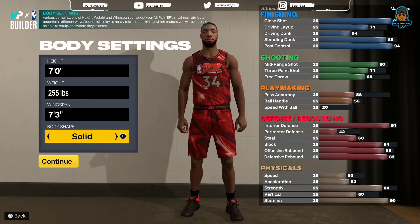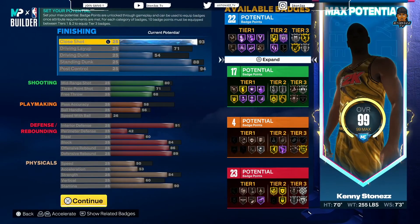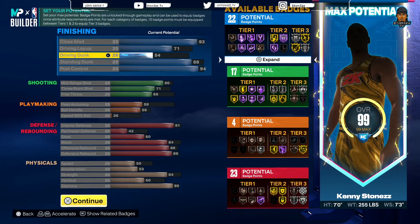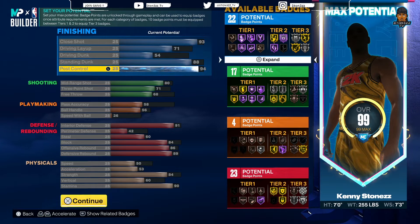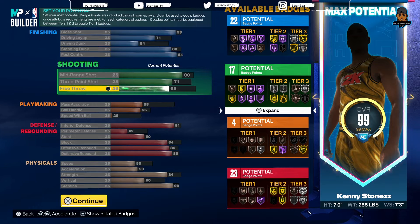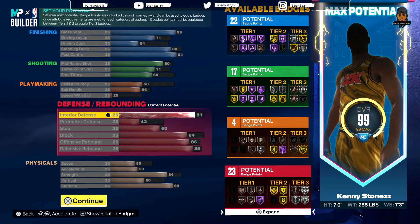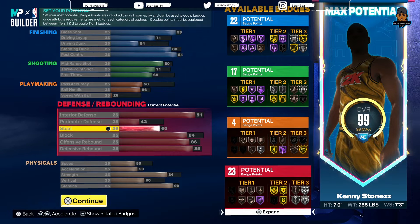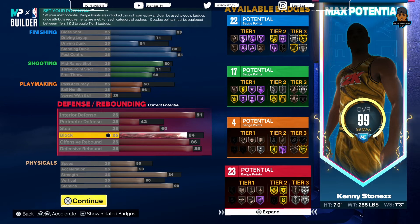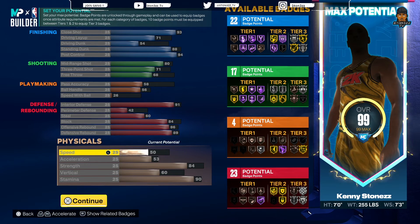Jumping straight into the attributes: close shot is a 93, driving layup 71, driving dunk 54, standing dunk 88, pulse control 94, mid-range 80, three-point shot 71, free throws 68, pass accuracy 58, ball handle 56, speed with ball 26. Interior defense 91, perimeter defense 42, steal 60, block 84, offensive boards 86, defensive boards 89, speed 50.